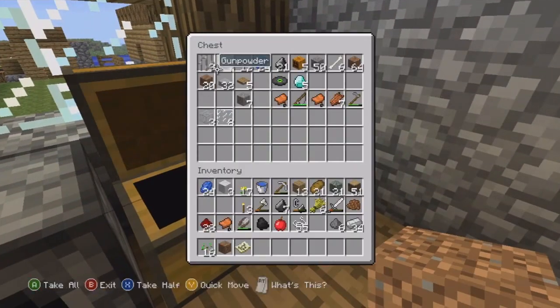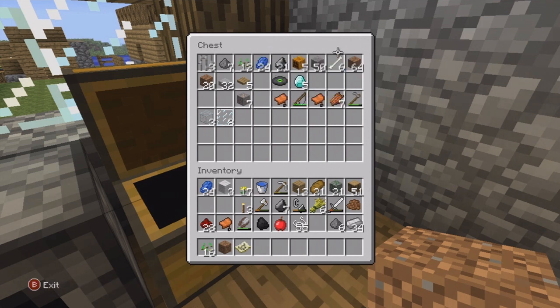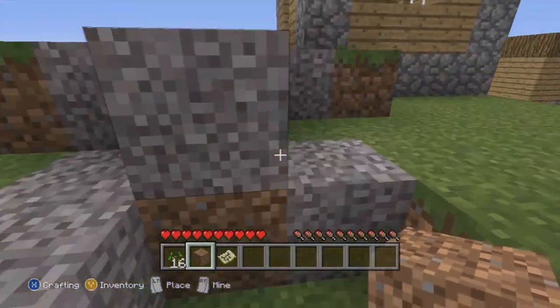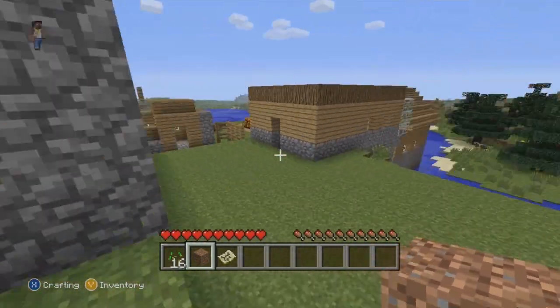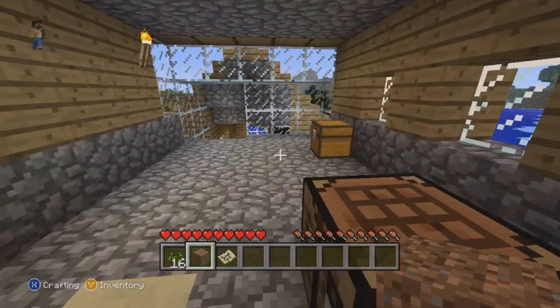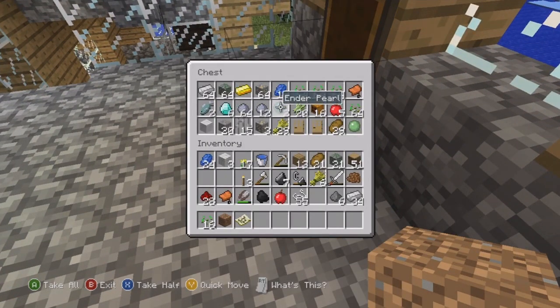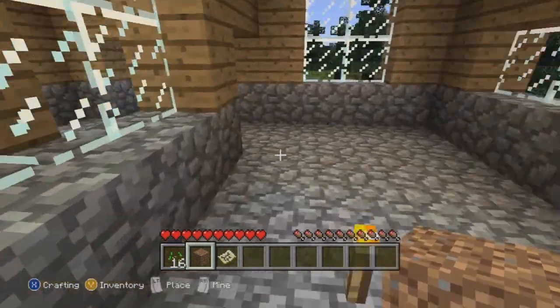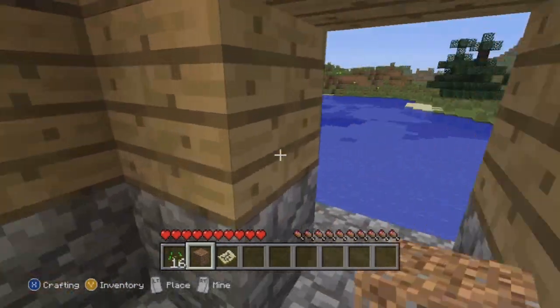In my inventory I've got diamonds, a CD, a pig saddle, and gunpowder — nothing too major. There's no more item duplicating because of creative mode, so that's okay. I also have ender pearls — not sure what I'll use those for — and mossy stone from all the dungeons I've been exploring while still trying to find that stronghold.